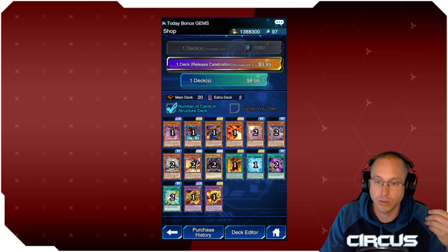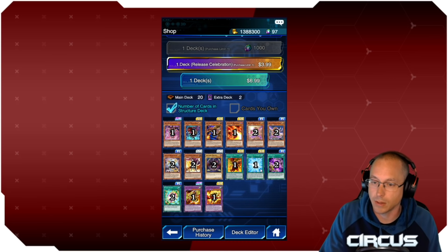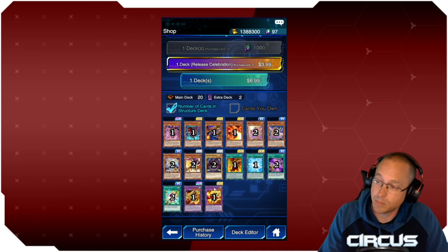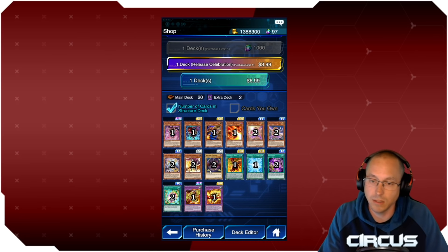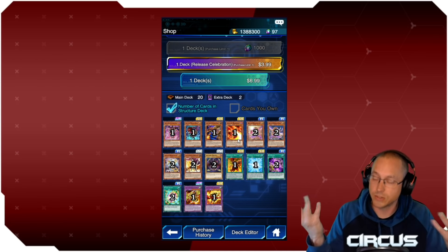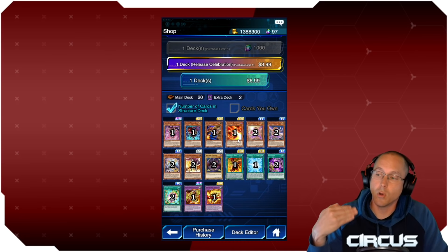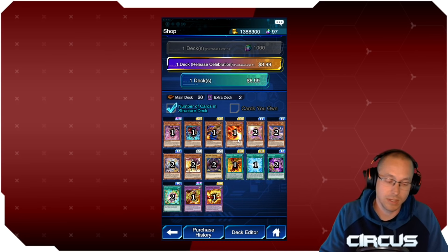If you get just one structure deck, you can pull off the combo — the field spell lets you search cards, you can fuse into the fusion monsters, tag out and attack. Gateway to Chaos is a searcher, and everything's there to do the combo. But you're not going to pull it off as consistently as if you had three of all those cards. With three copies you're more likely to have the cards you need in your starting hand.